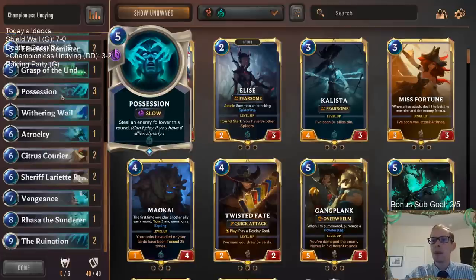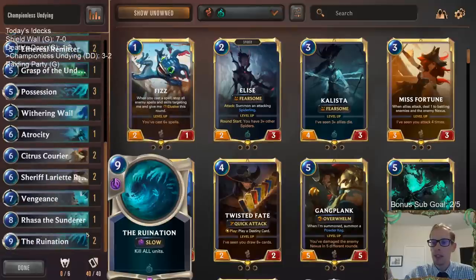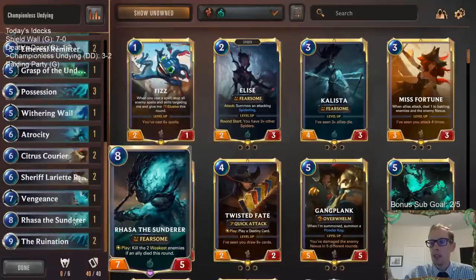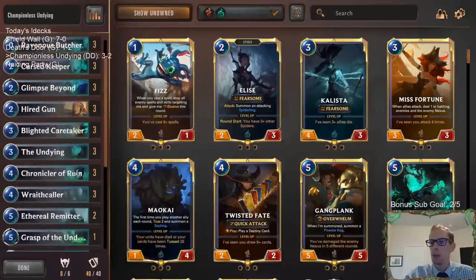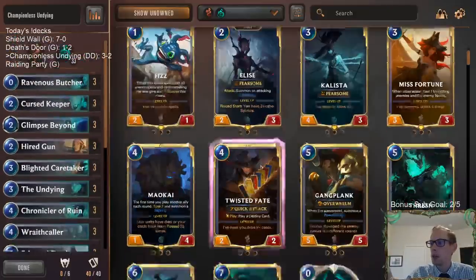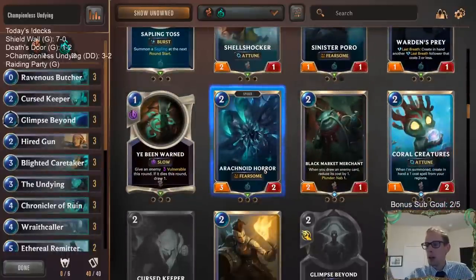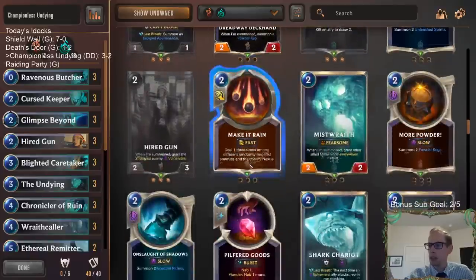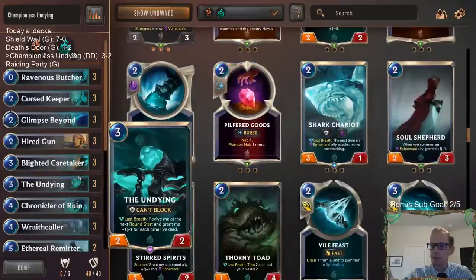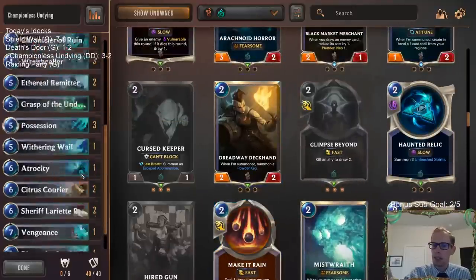Possession was amazing — really liked that card. I do think we should probably trim some of the top end — maybe the metagame is too fast for Rasa. I want to get something else for turn two, and wraith crawlers are amazing, so I kind of just want to play Mistwraiths to go along with Wraithcallers so Mistwraiths can pair with them — or Arachnid Horde, because Arachnid Horde's also a really good blocker and can trade early.